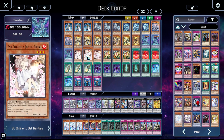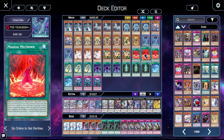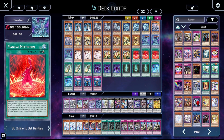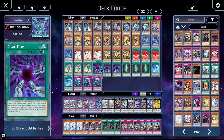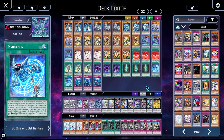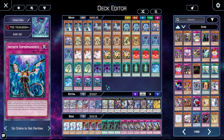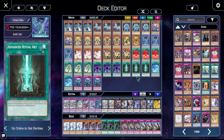For the hand traps we're running triple Ash and triple Droll. For spells we have triple Magical Meltdown — this gets us to Aleister and also protects all of our fusion summons so our opponent can't interrupt them. We have triple King's Sarcophagus, triple Chaos Form, triple Advanced Ritual Art, and double Invocation — you only ever need two since it cycles itself — for the Aleisters. Then finally triple Infinite Impermanence.